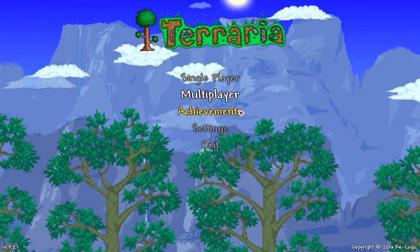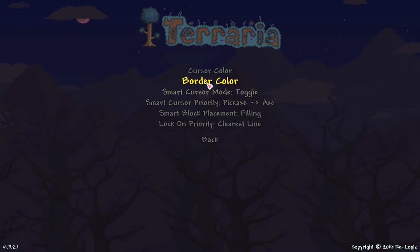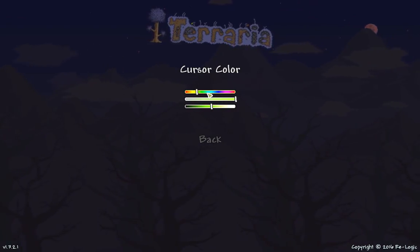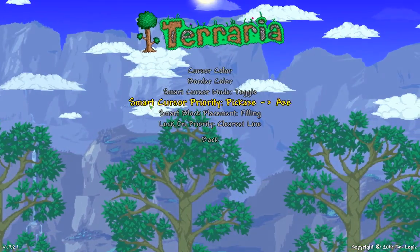And then go to cursor. You can even change the cursor's color — you can change it to whatever color you want. Look, it's green now. Green cursor. Nice.